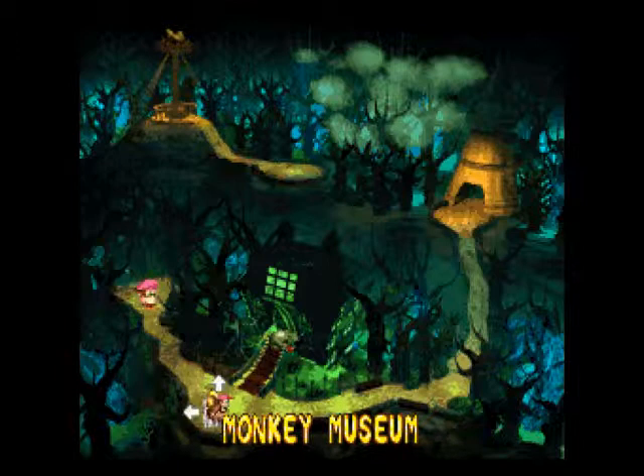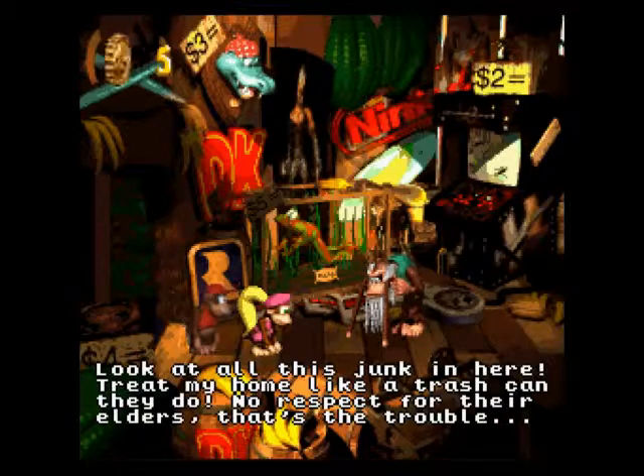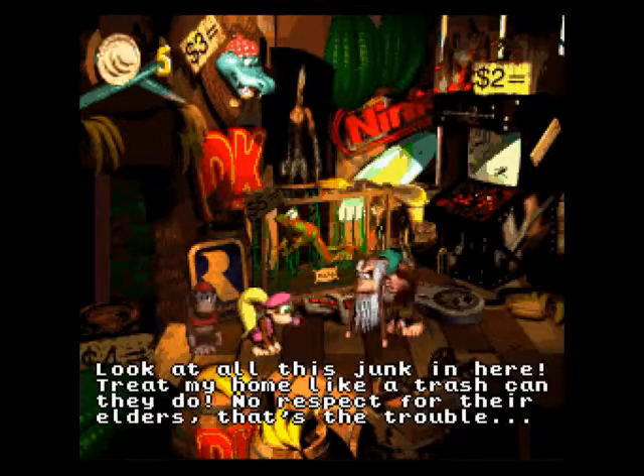One of the first things we unlock here is the Monkey Museum. Wrinkly is actually pretty far and deep into this world, but we're going to go into the Monkey Museum because I've been told to go in — and in we go. Look at all this junk in here, treating my home like a trash can. No respect for their elders.